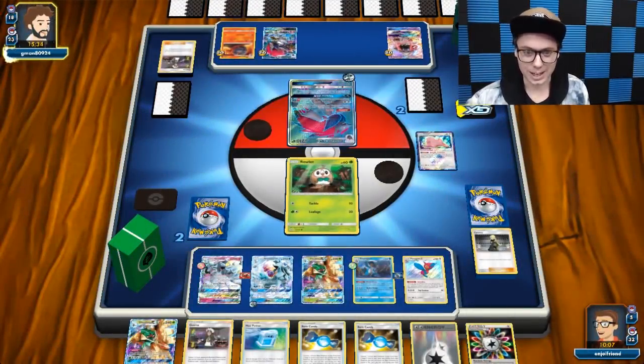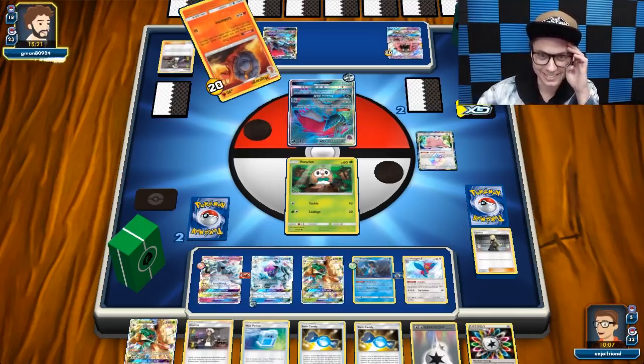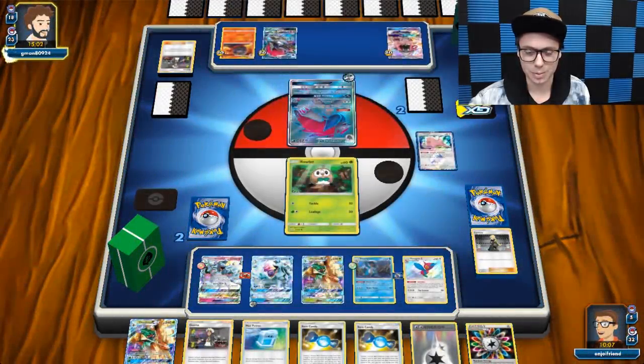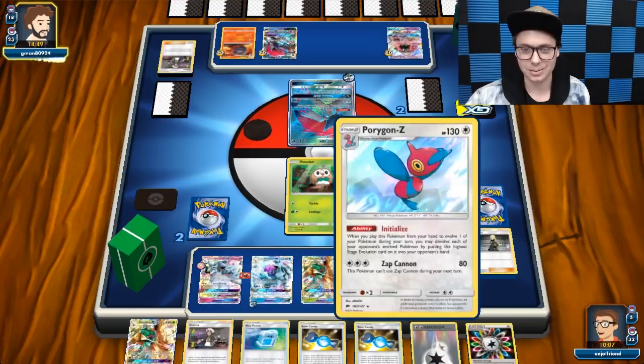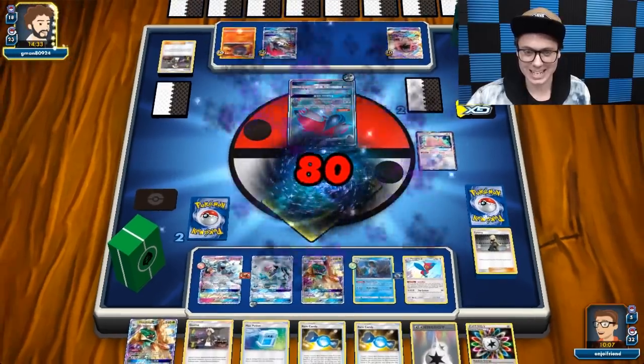I have a Swampert who can potentially hit for 190 damage next turn, so long as one of my next 4 cards in deck is a Super Boost Energy. We've got our three Stage 2s in play — Decidueye, Swampert, and Porygon Z. He'll just go for the easy pick on Rowlet, and then we should have game. The Porygon Z is the lowest hit point thing he has at his disposal to knockout at 130 HP, and he would need Devoured Field, a full bench, and Guzma to take it out.